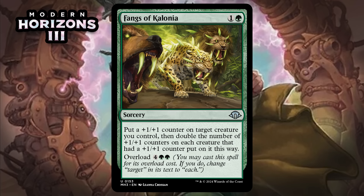Next, it's Fangs of Colonia, which for one generic and a green is an uncommon sorcery. Put a +1/+1 counter on target creature you control, and double the number of +1/+1 counters on each creature that had a counter put on it this way. It has Overload for four generic and two green, changing 'target' to 'each.' The base form just isn't very good — you usually pay two mana for two counters, and at sorcery speed that's just not always worth a card. With Overload it can offer a huge buff to your whole board, but similar cards that double counters on the whole board haven't performed that well when this expensive. It needs too much setup, and even when you pull it off it isn't always meaningful. I think it's a D+.